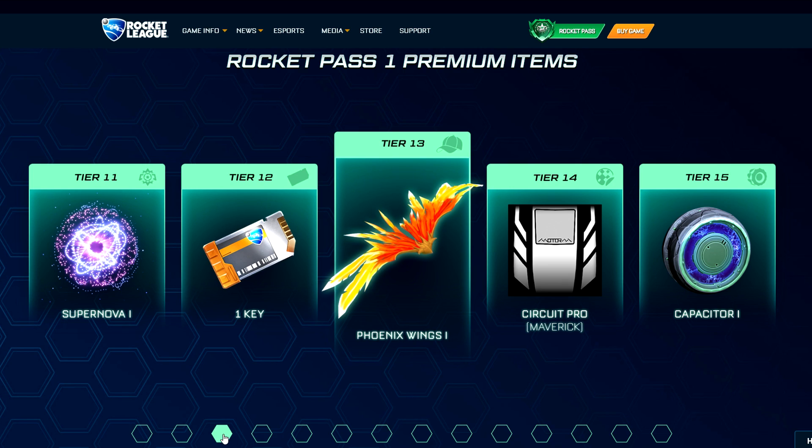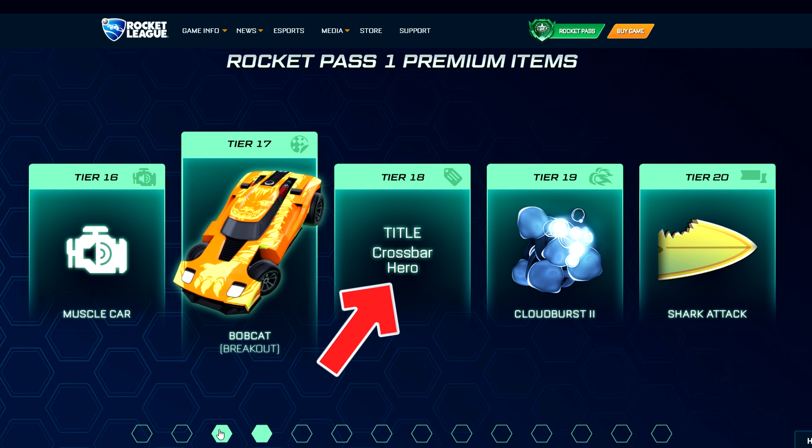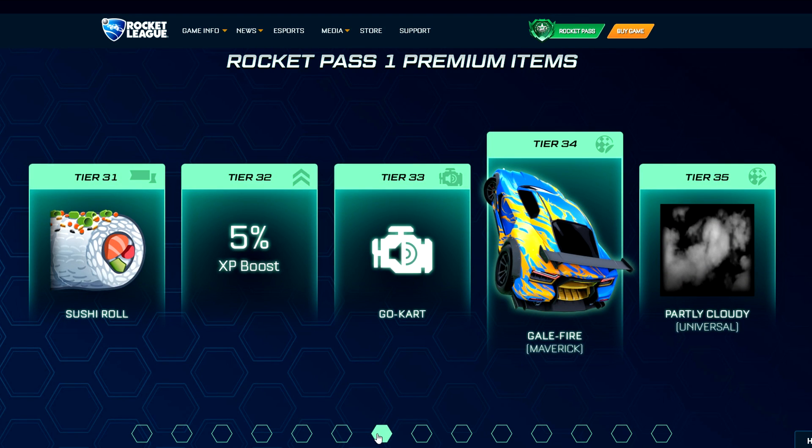Almost all the items in this Premium Rocket Pass can be traded, except for the usual non-tradable stuff like engine sounds and titles. Because there are so many cool tradable items, you could potentially even make a profit when you purchase it. Moving on, there's also a new item called the Partly Cloudy universal decal. I imagine this is a black market decal, which at 10 keys for this Rocket Pass is extremely cheap. It could potentially be an import as well — we've seen fancy import decals like the Kaleidoscope, so we'll just have to wait and see.